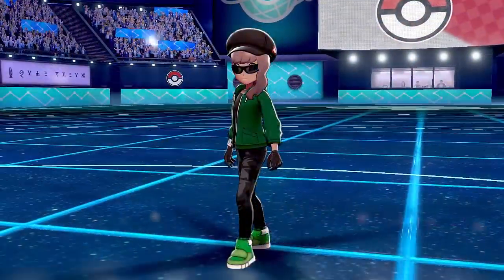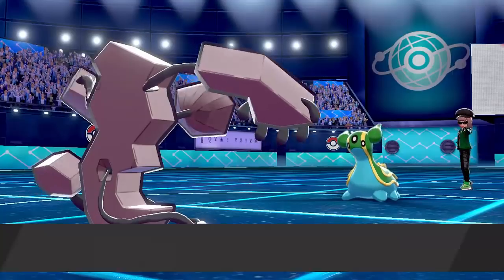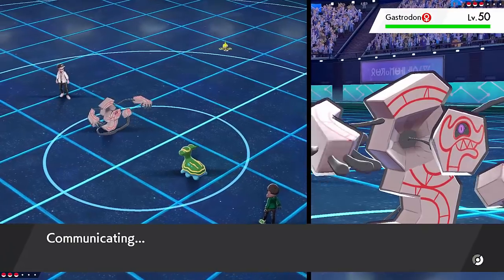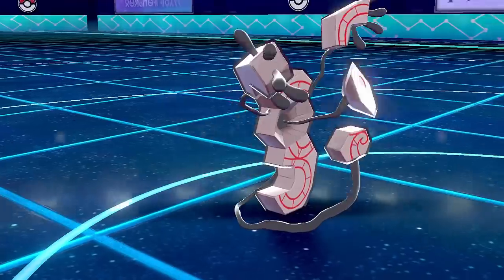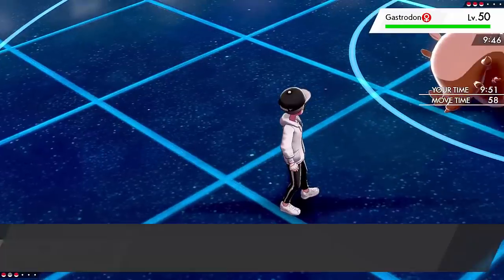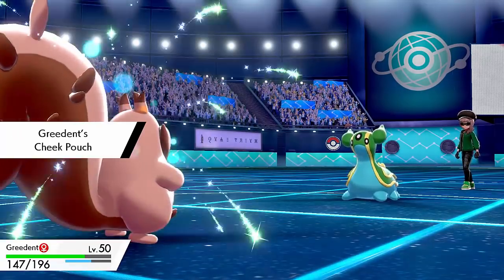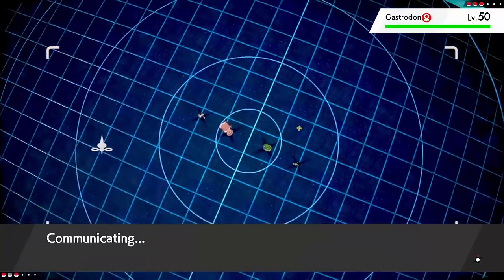So we've got the Trick Room aspect and Belly Drum with awesome coverage, but how do we put them together? That's where the ability and item come in. It gets the Cheek Pouch ability, which is one of my favourite and I think severely overlooked abilities. What it does is when a Pokémon eats a berry, they gain 33% of their health back — and that can be with stat-boosting berries or healing berries. So this Pokémon goes for Belly Drum, cuts its HP in half, and then immediately eats its Sitrus Berry, which heals 25% of health. Then Cheek Pouch kicks in and you get another 33% recovery.